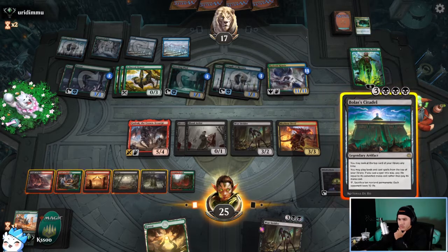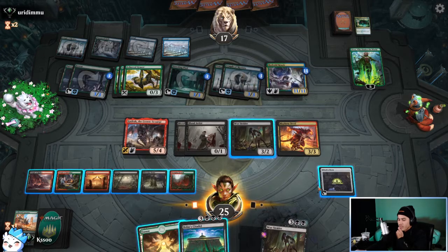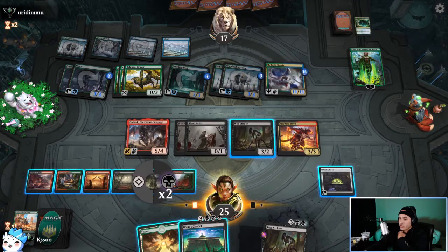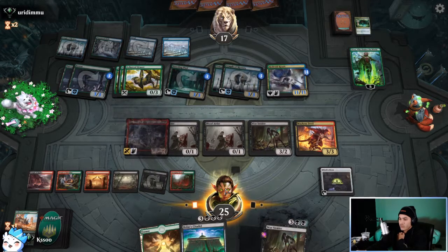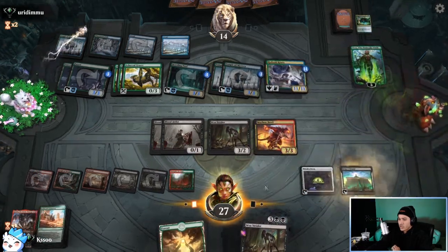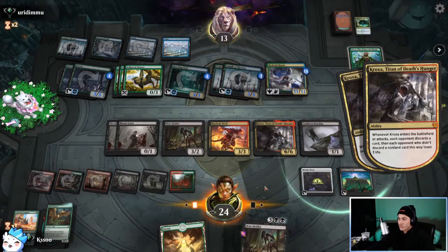We play Bolas's Citadel — I don't have three sources of black mana, so I actually have to sacrifice something. I sacrifice Gadrak for double black because all the others are paying for damage. So we sack Gadrak for double black. We're just going for life at this point — not a land on top! Yes! We play Bolas's Citadel, then play Croxa because that's a sacrifice immediately — we get the death trigger twice for Blood Artist and Mayhem Devil. We can Witch's Oven the Cauldron Familiar.